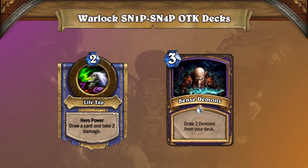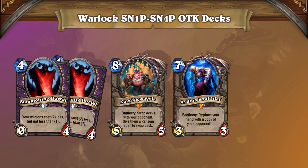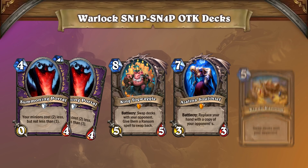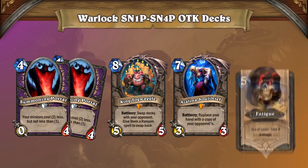To win, draw your deck and assemble a hand with both Summoning Portals, King Togwaggle, and Aslina Soulthief. Play Emperor Thorazan to discount your combo pieces, then on the next turn play Portal, Portal, Togwaggle, then Aslina to steal the enemy's deck and copy their hand. If the enemy swaps decks with King's Ransom, you just play your own King's Ransom to steal it back, inevitably defeating the opponent in fatigue.